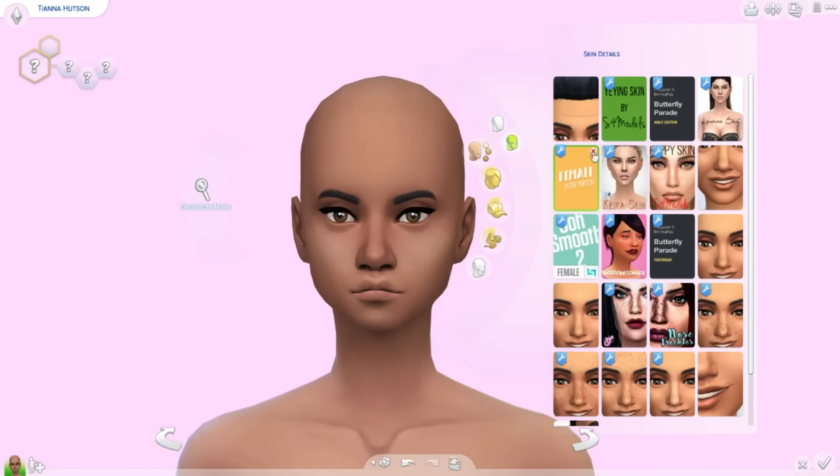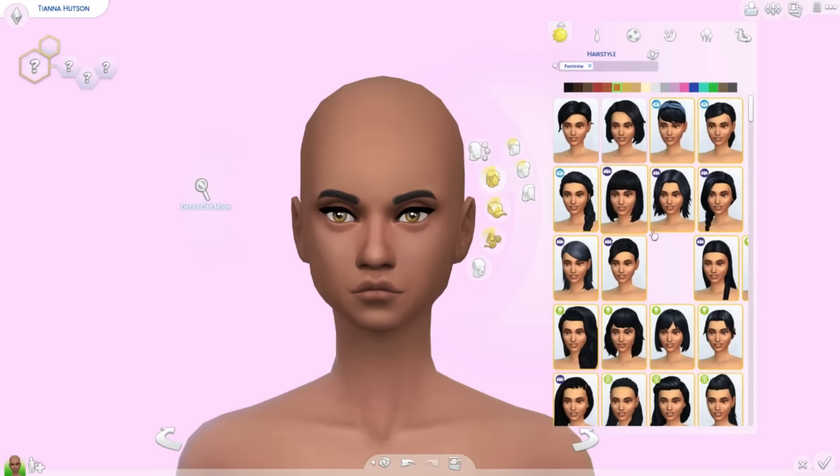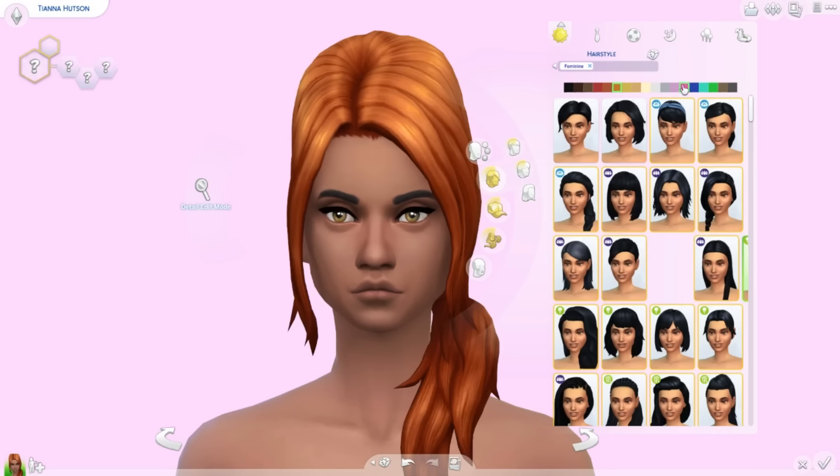I'm gonna use one of my Maxis Match skins — I'm obsessed with Maxis Match skin tones, I just love the way they look. That's really nice on her, I like that one. I think I still like this one more. I'm gonna change her eyes to a little bit lighter — I really like this color. Let's go ahead and give her a hairstyle. I really hate when they do this and they go over here. What color? Colorful hair looks good on her — I'm feeling like the dark blue or even the lighter blue.